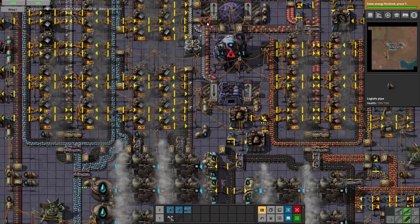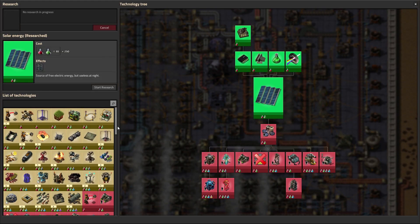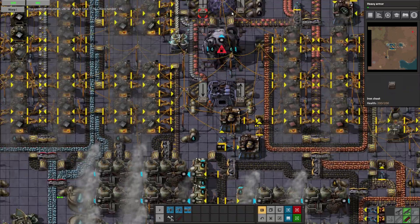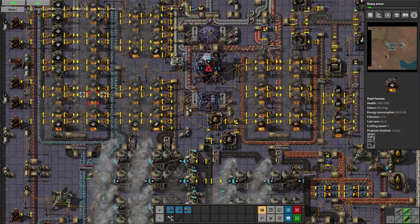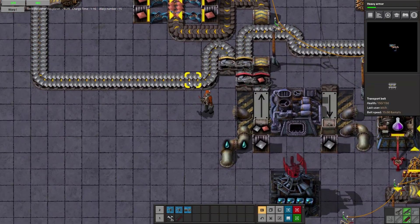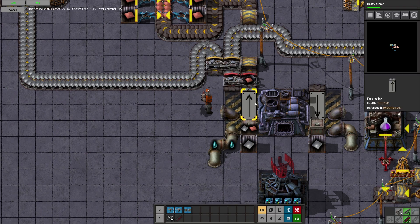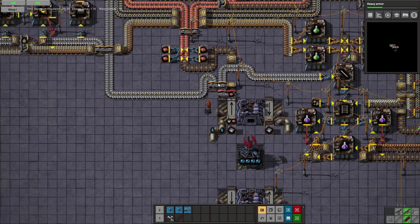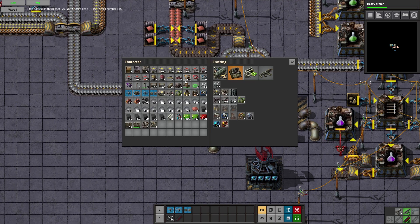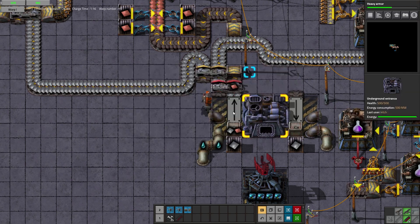Basically what I have is copper and iron coming together here and coming down. This could probably be increased for belt throughput. There are a couple problems with that — the way these loaders work, with iron reserved right now, I saw this in the C block playthrough as well. It's basically going to unload iron until all the iron is gone, so it's never going to alternate between copper and iron.